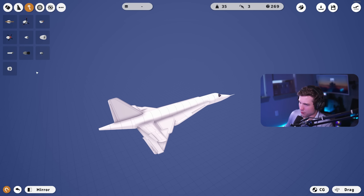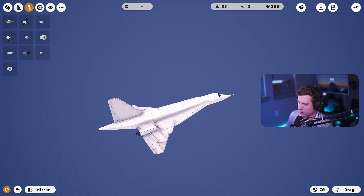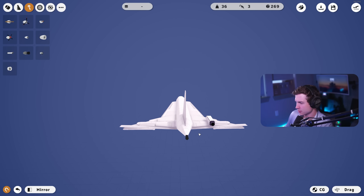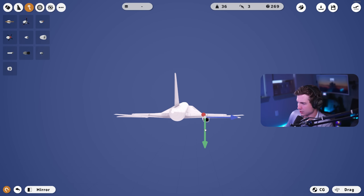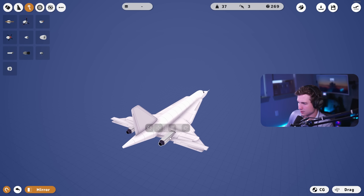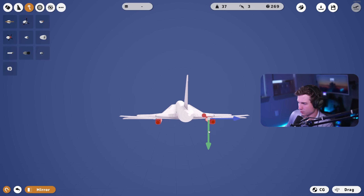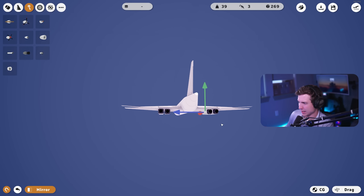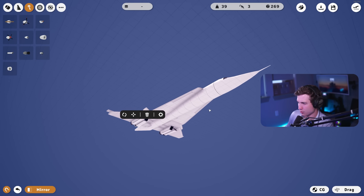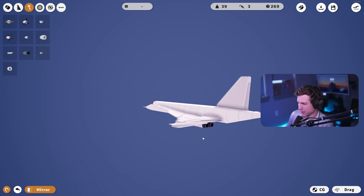On to engines — oh, this jet engine is actually perfect for the Concord! The Concord obviously has four engines on the back, two under each wing. Let me mirror these. Now let's position them — a little wider and a little bit up. We'll get one more set and fix their positioning. That's just about perfect for our engines. Some are upside down, some right side up, but let's hope the air intakes aren't too bothered by that.